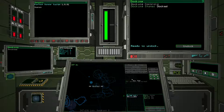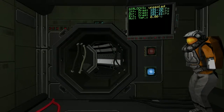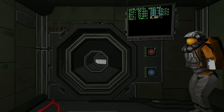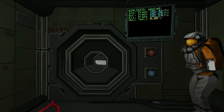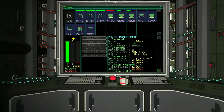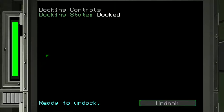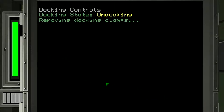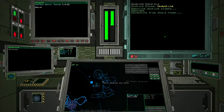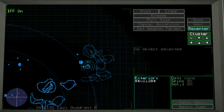Right now we are docked up at a port - you can see the little doors here. To start flying we've got to close these and seal up our airlocks. Come over to the main computer screen using the arrow keys and click on our main docking control, which is our helm computer. You can see our generator batteries on the left. We're going to go ahead and undock and start flying. Down here is our main navigation map - we can move around with the arrow keys.